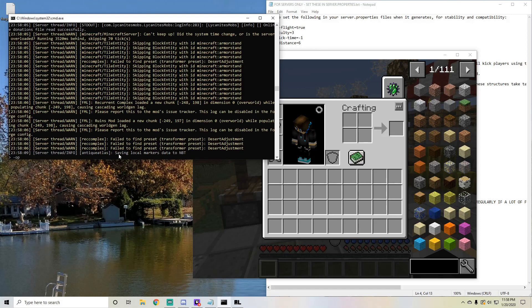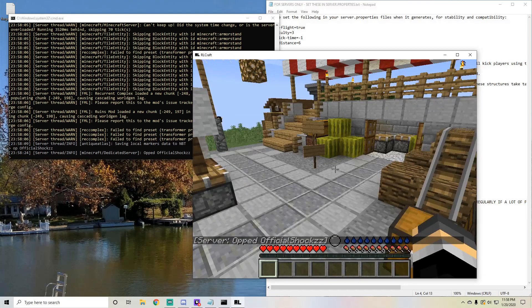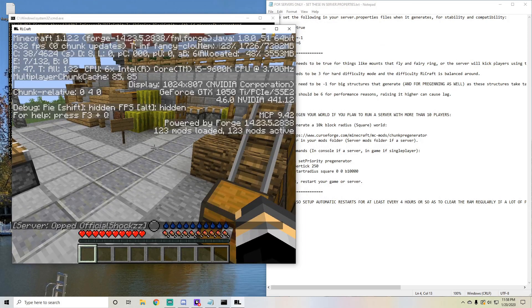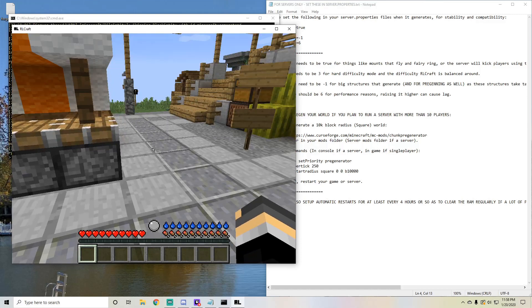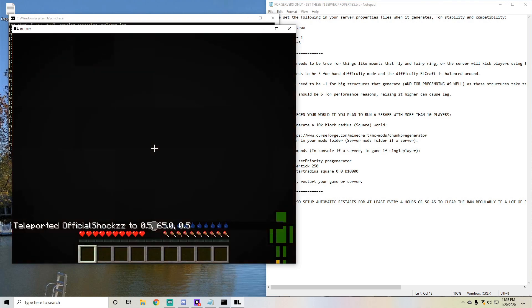So I'm just going to go ahead and op myself — I think my name in the game is OfficialShox. And then I'm going to go ahead and go back to this server-only text. First of all, I have to check if I'm at 0, 0, which I probably won't be. So just TP yourself to 0, 65, 0. I guess I was in a mountain or something.